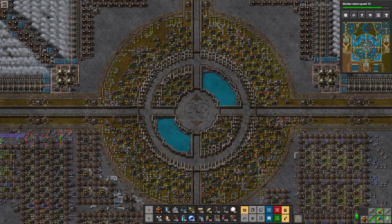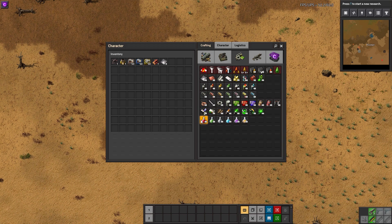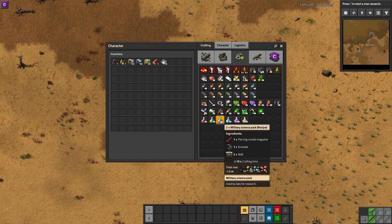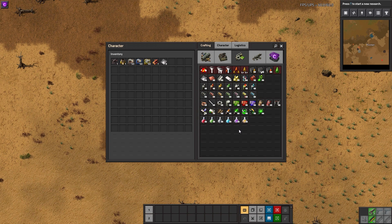Factorio has many variables to account for before even getting to the actual arithmetic itself. The first variable is what science pack you are crafting, because not every science is identical in their crafting time or pack output. Crafting red and green packs will produce one pack every time it outputs from an assembler. Military and blue science will give you two packs after assembly is complete, while crafting purple or yellow science will give you three packs every time assembly is finished. Meanwhile, space science produces 2,000 science packs after every rocket that is launched with a satellite placed at the beginning.